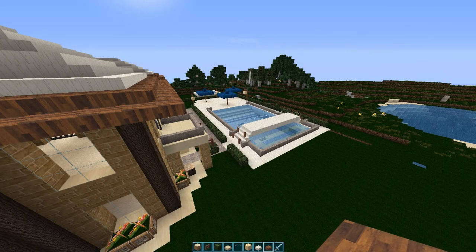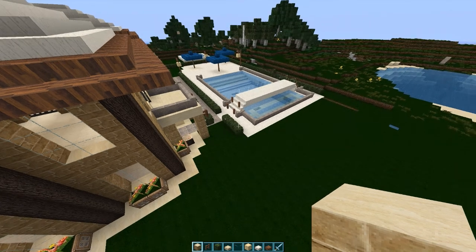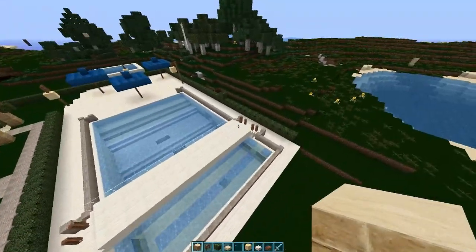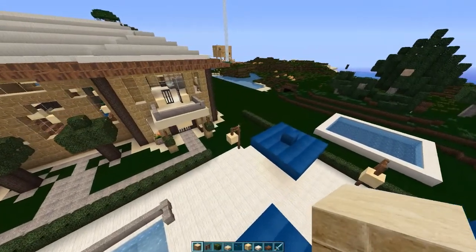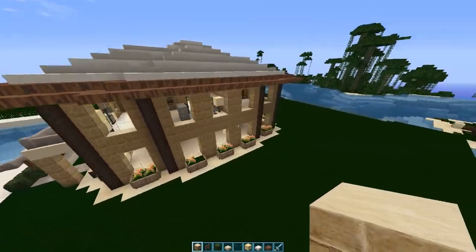What's up everybody, we're back with more Minecraft architecture. This is the mansion part three, and this is probably the last video for this series of the mansion. It's pretty much done for the most part. I can show you what's inside and then you can duplicate it for each room. I didn't put a spa or bathroom in it yet — I'm not sure if I want to.